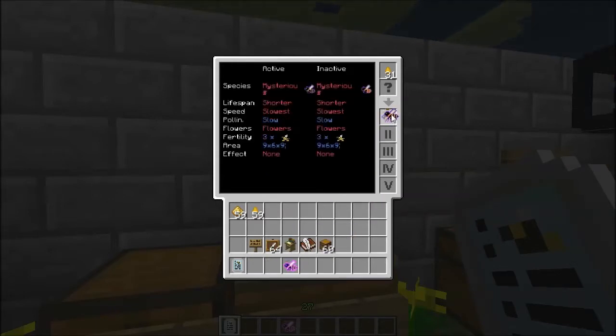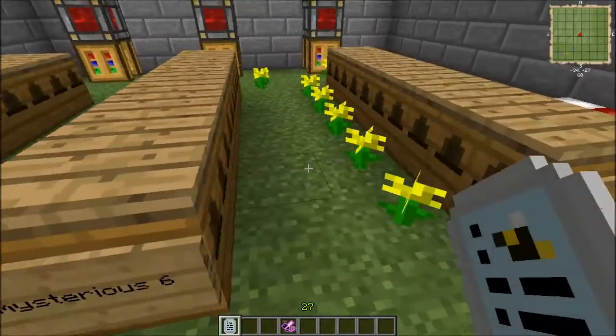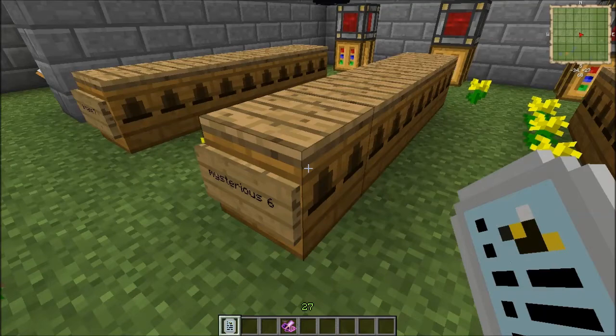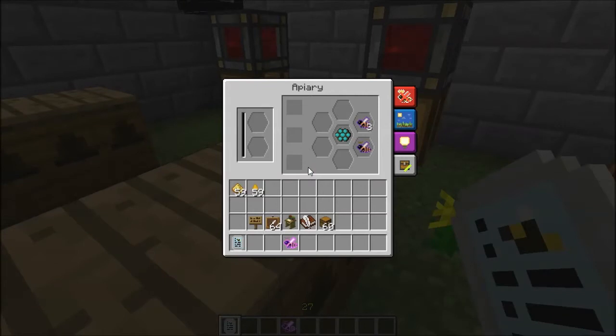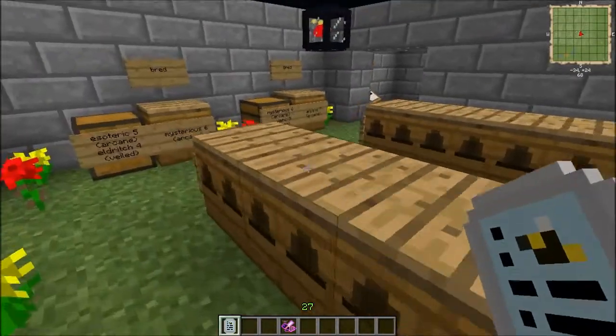Let's see how close it is to purebred, just for curiosity — not really all that close. I like to see how close I got to a Purebred on the breeding attempts. I've found that it's about five to ten percent of the time it will spit out a Purebred Bee. But that Purebred will still have a slight chance of reverting, no matter what you do, unfortunately. The output typically for a Purebred Mysterious Queen will give you three drones and a Princess, and a chance at up to maybe two of the Occult Comb, but generally it's going to be one.